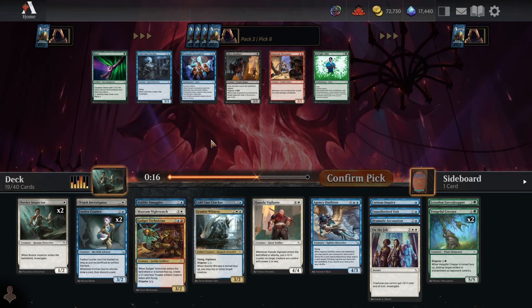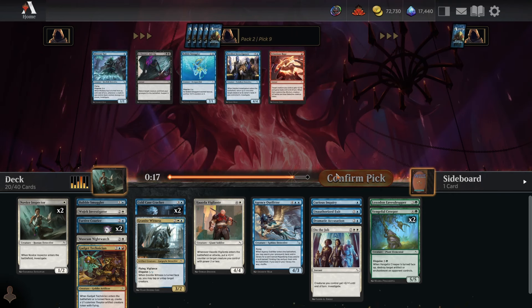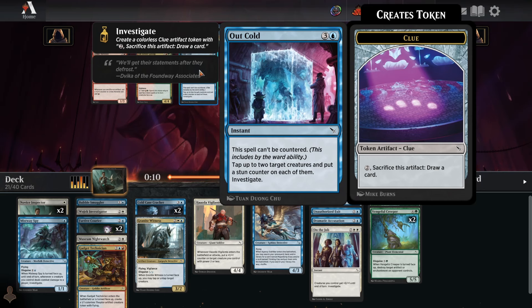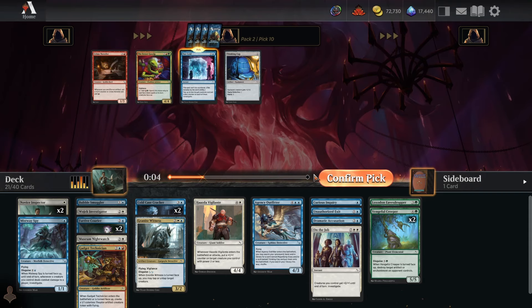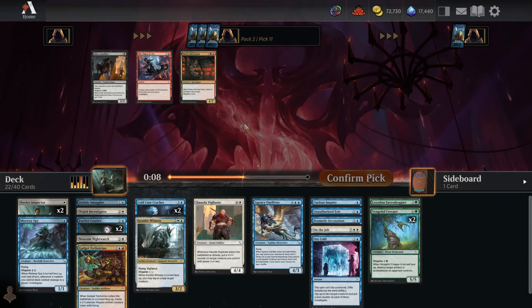Pick eight: take a Cold Case Cracker over Dramatic Accusation — Accusation is quite mediocre removal, so I'd rather be pretty low on removal than run three copies. Pick nine: Investigators is fine, but I've got a lot of stuff to flip and plenty to do with my mana, so I'll take a cheap little flyer for the early game. Pick ten: I like Out Cold a lot in this strategy. I could take Thinking Cap to try to get the Outfitter combo, but I'd rather just not run the Outfitter if I have to take a Thinking Cap over an Out Cold.